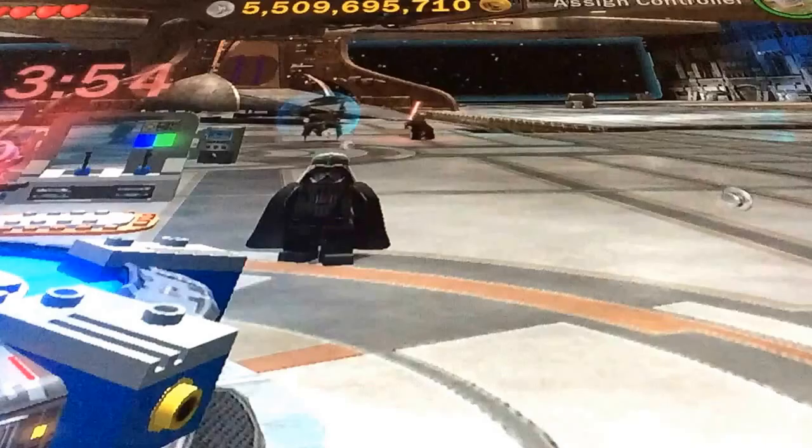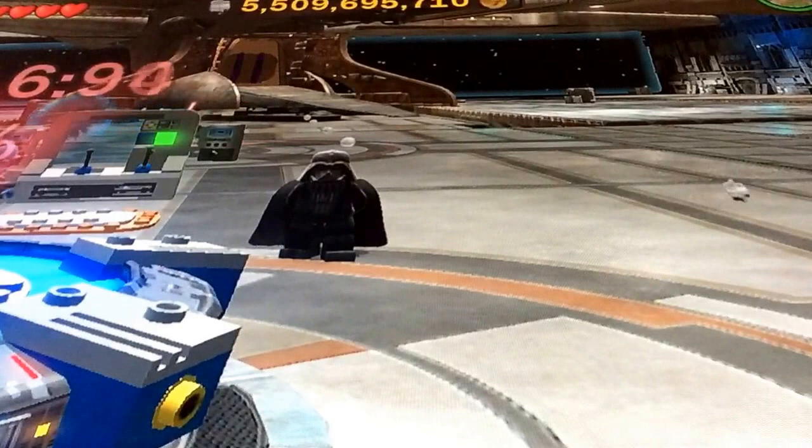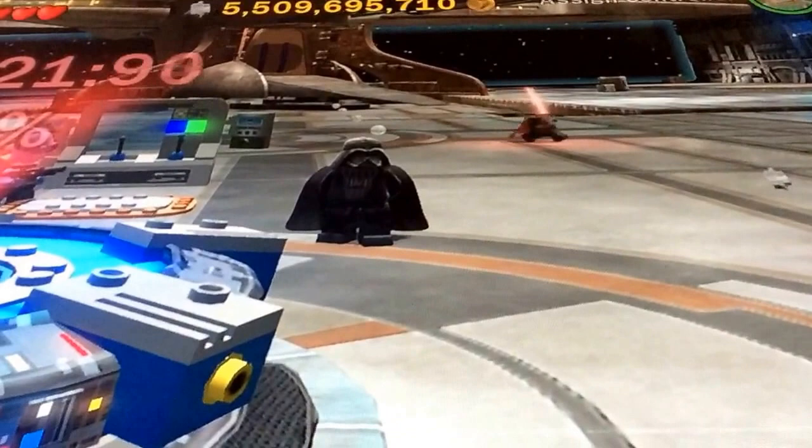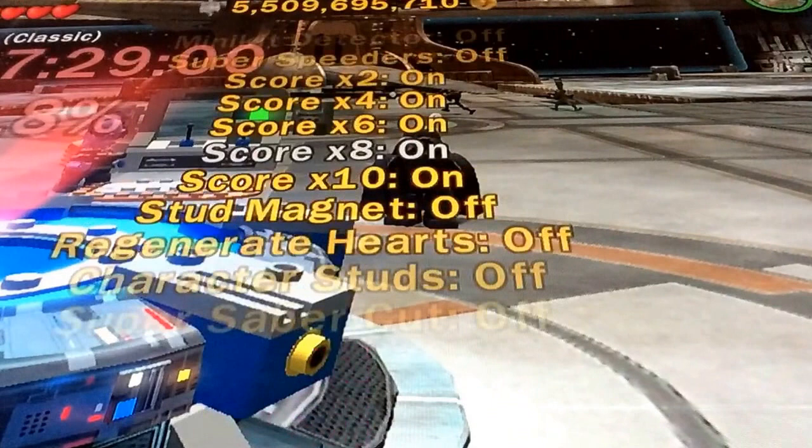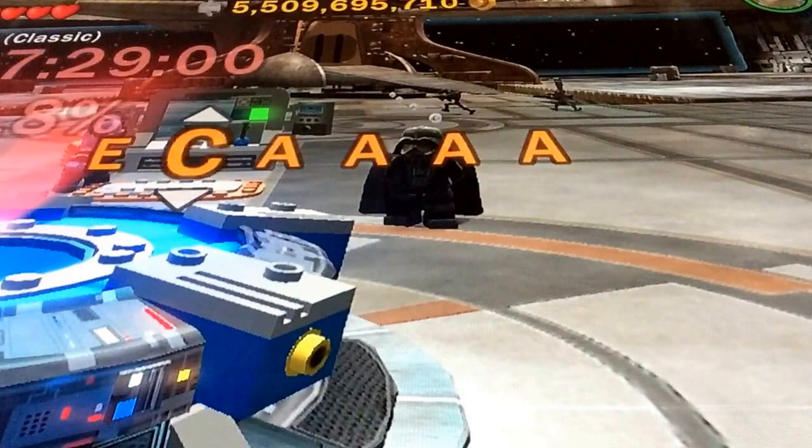So here we are on the Invisible Hand, so this is the Separatist hub world, one of two. And the second hub is in the Republic Cruiser. For this achievement you have to enter the code for Land O'Carissian.